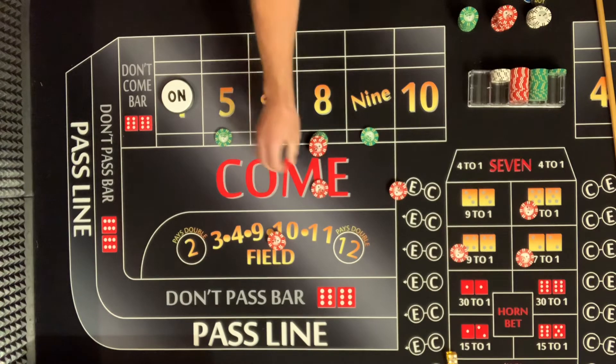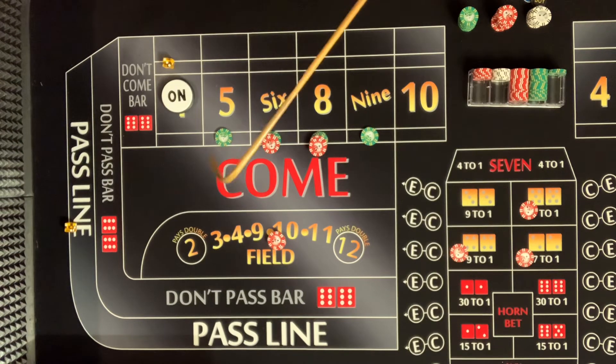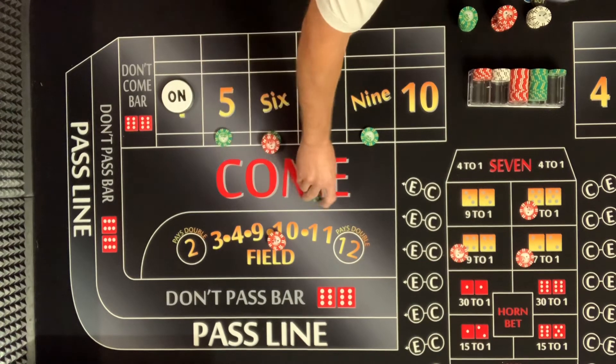Here's your half press. I'm sorry, my friend — doesn't always have to make that money back. Hit that six and eight! Three-two: five — I was scared. Three-two: five, so that is a $70 winner — we're going to collect $50.